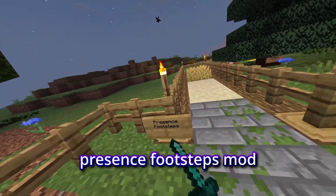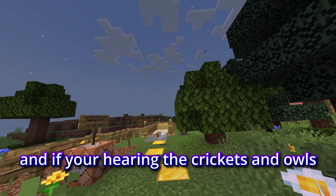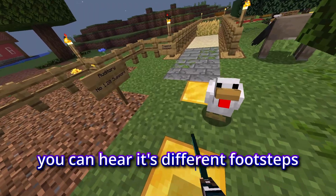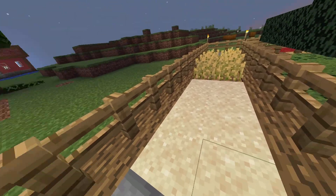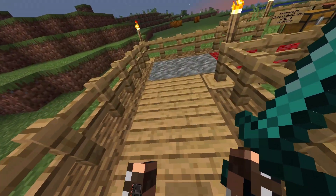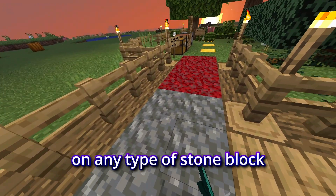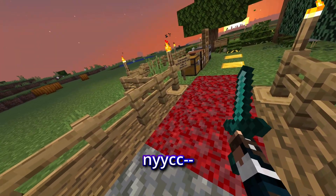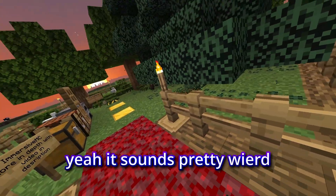Next, we have the Presence Footsteps mod. As you can hear, walking in grass sounds different. If you're hearing the crickets and the owls in the background, that's also part of the Ambient Sounds mod. So if I walk on this gold, you can hear different footsteps — coarse dirt, stone bricks, sand, through any type of crop, on wood, on any type of stone block. And in my opinion, the most disgusting out of all of them is this Warped Crimson Nylium — yeah, it sounds pretty weird.